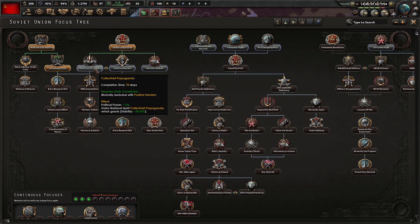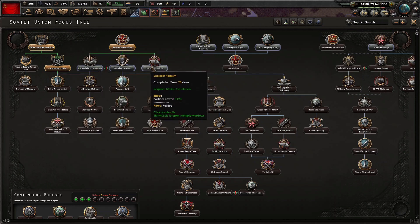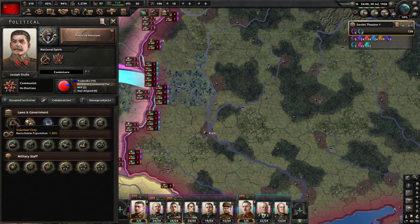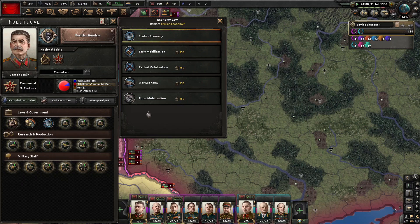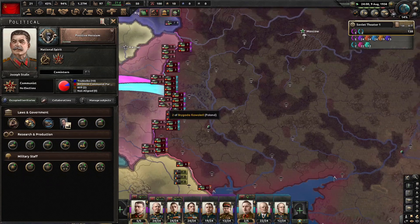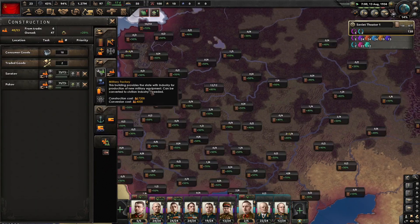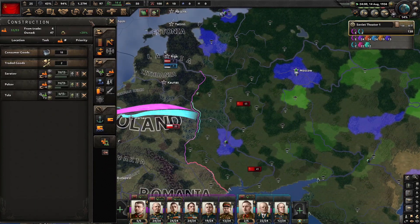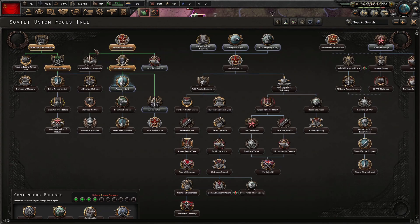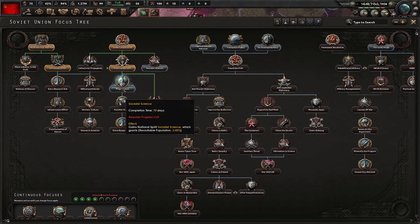So we're going to go down this route here. Although it doesn't give us the extra political power, we can just get that from Socialist Realism already. We'll go down this branch instead, and assign a few things in our government with the political power we have. We'll go to war economy, and we'll also go for the captain of industry, which will give us extra construction speed. We have some free civilian factories, so we'll build a few military factories. And we should probably get working on our intelligence agency. We've completed our national focus — Positive Heroism — and we're going to go down to Progress Cult to get to our research slot as soon as possible.